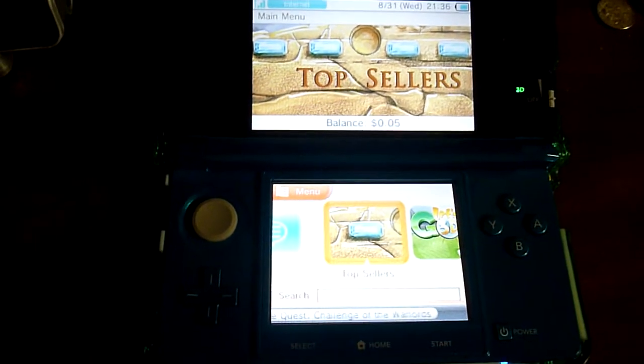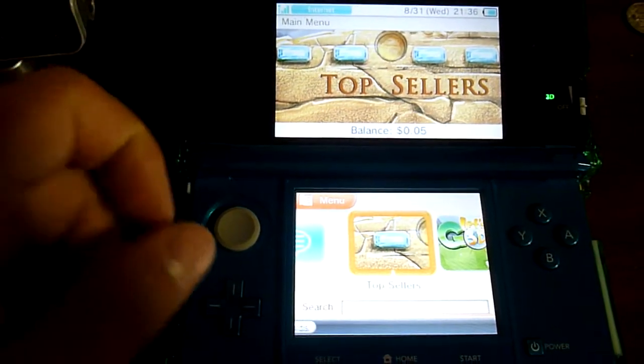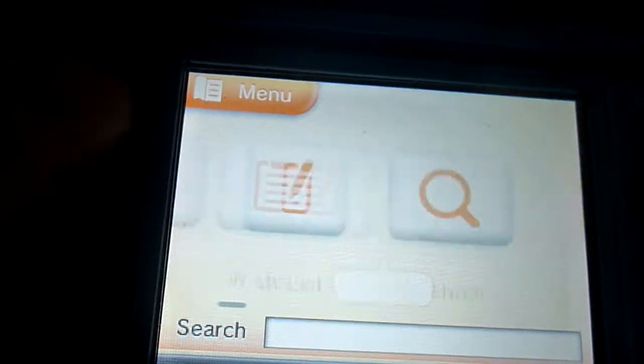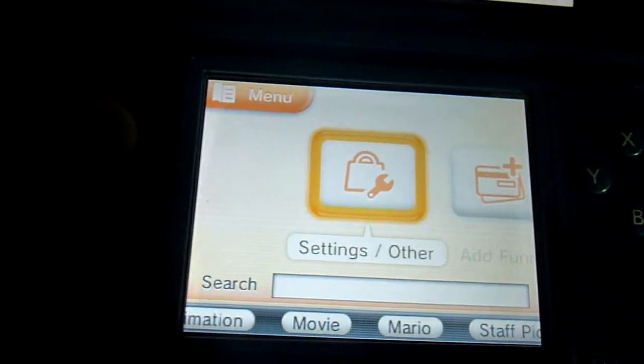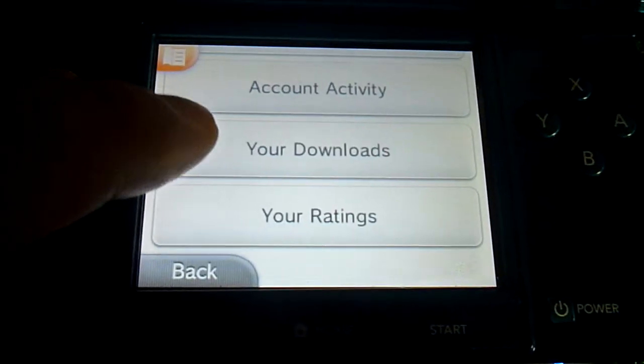In order to access those, it's not on the main menu, at least not right now. First thing you need to do is go into your eShop, go all the way to the side, settings, other, and go to your downloads.